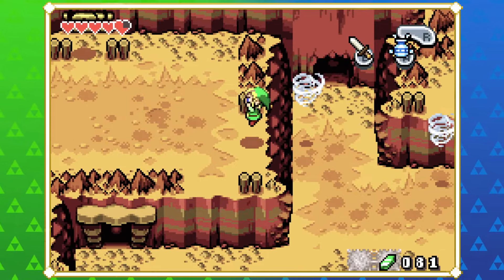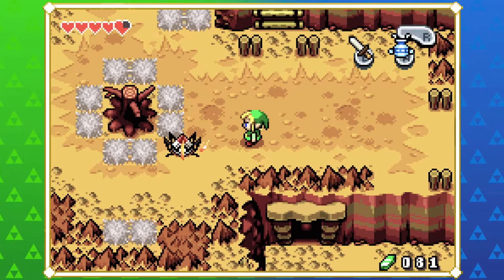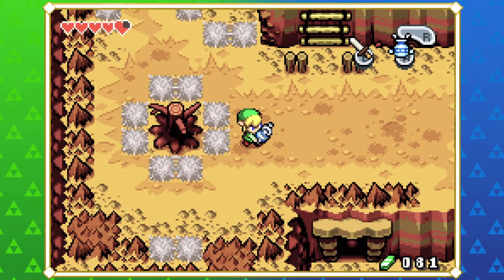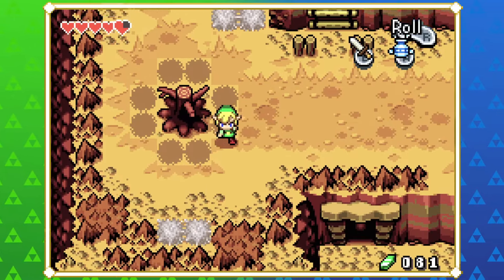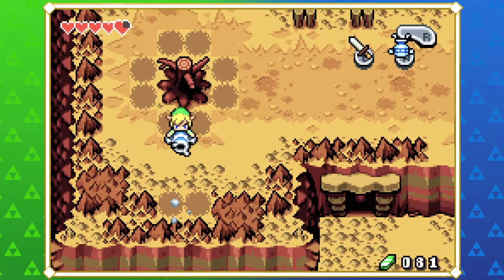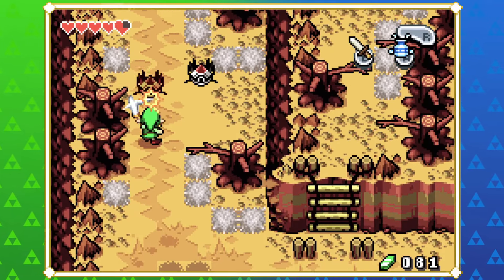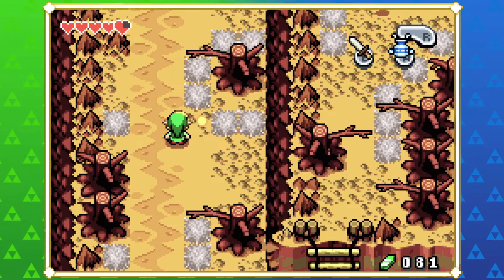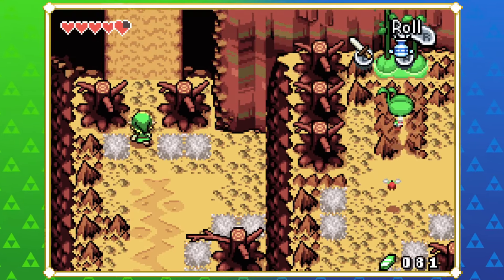This is really trippy because the depth perception is kind of hard to tell in a top-down 2D game. There's one bit near Lon Lon Ranch where you have to use Ezlo to glide and it does feel quite janky - there's not quite that depth perception you need for it.